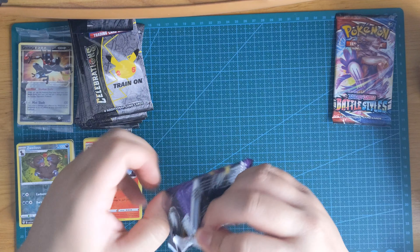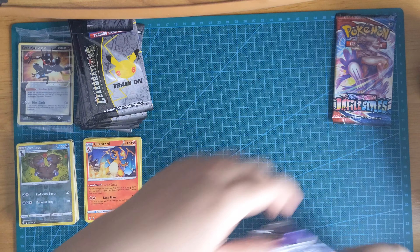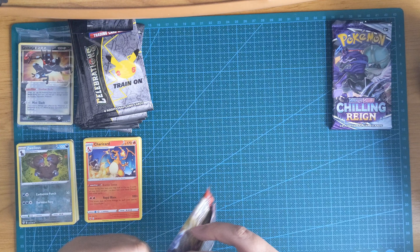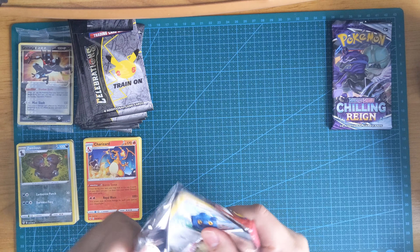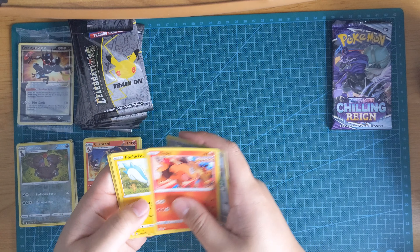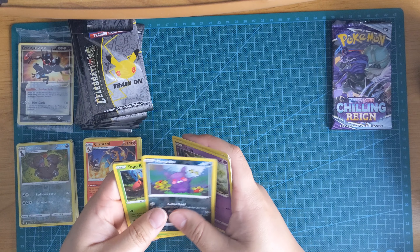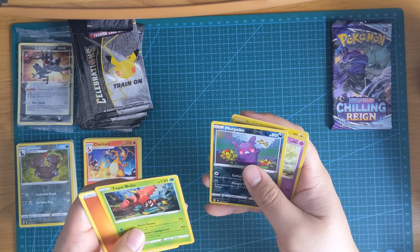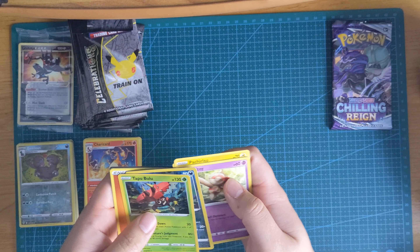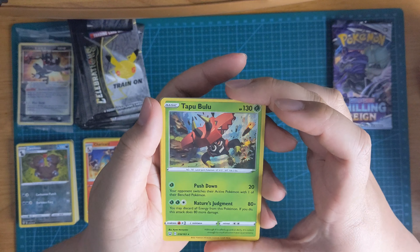Not bad, not bad — what a Charizard! So next pack is Chilling Reign — we'll open up Battle Styles. Ronzo, Taipi, Pachirisu, Minfu, Valtoi, Morpeko, and Tapu Bulu. That's cool — I got the Tapu Bulu and that's a holo as well, which is nice.